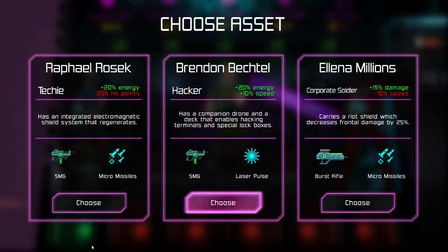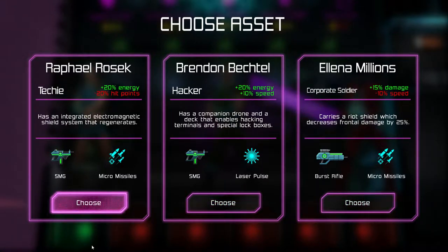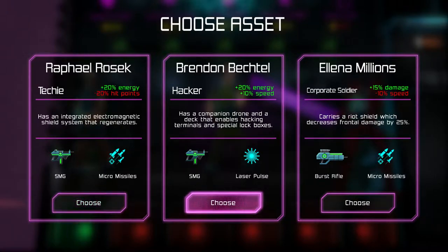We can choose this or this. Let's see - it's a submachine gun and micro-missiles, a laser pulse, or... that person has 20% less hit points. Let's go with this person.